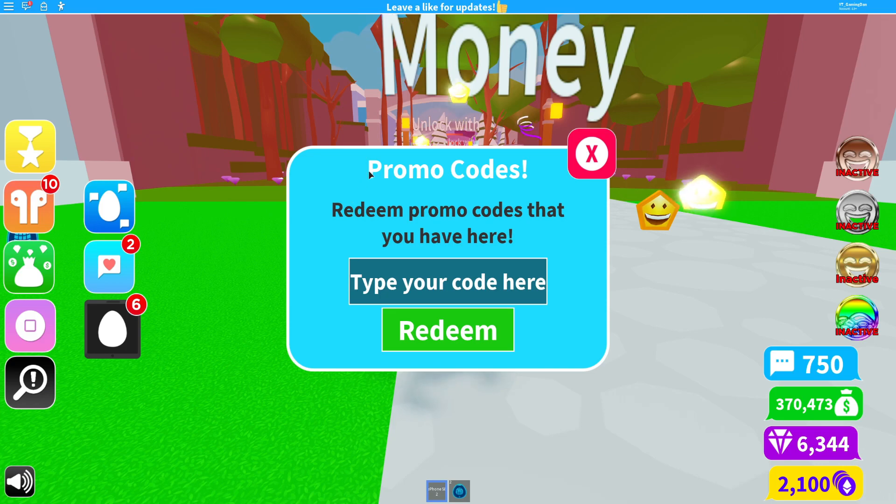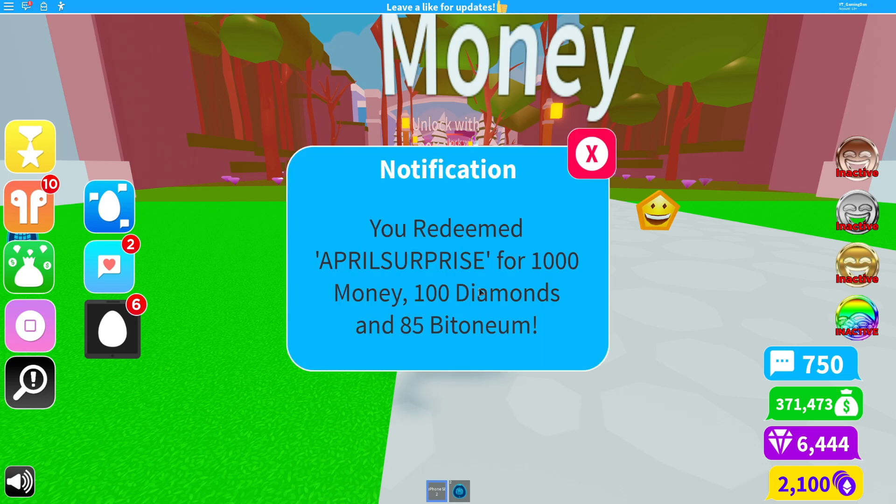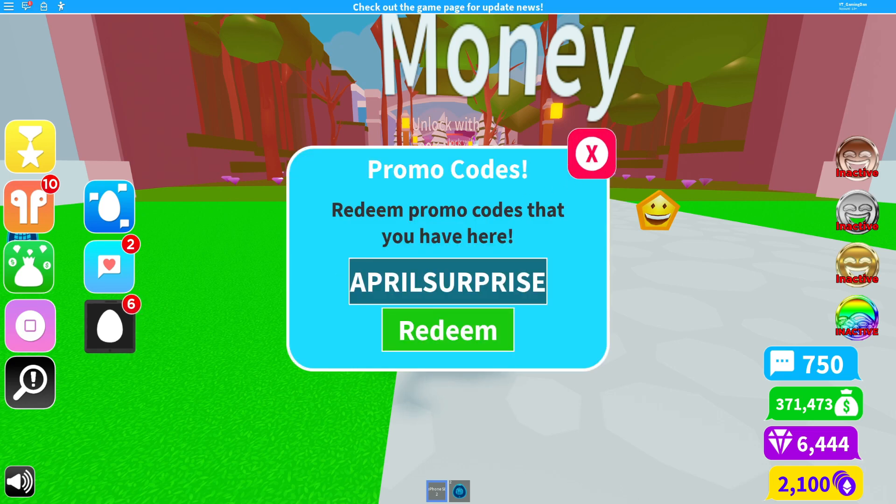The first code today is going to be called 'april surprise'. Click on redeem as I say it — it gives us some nice stuff. That was the first code, and that's a new code. Then I got a free egg.